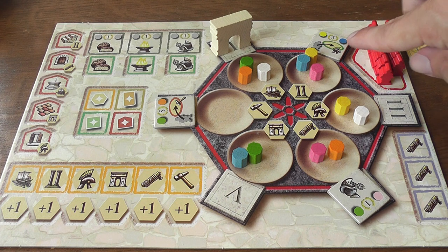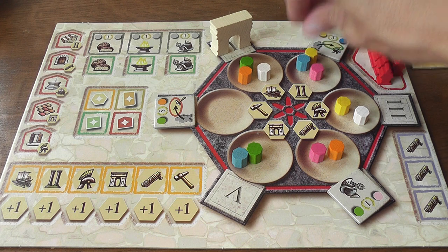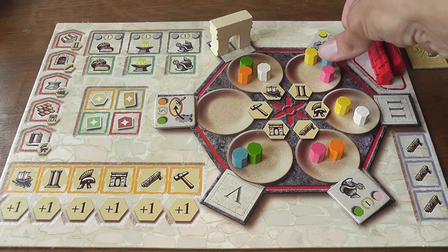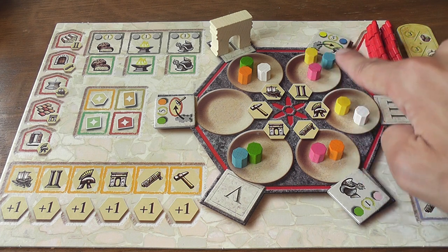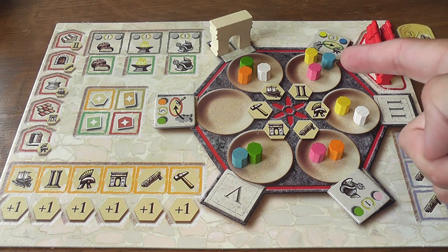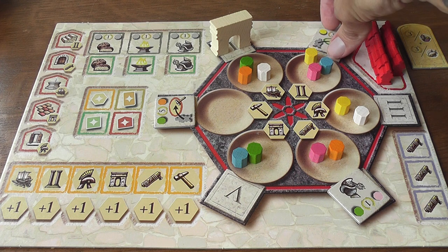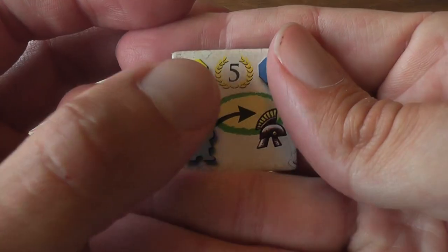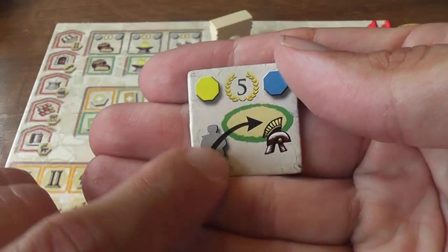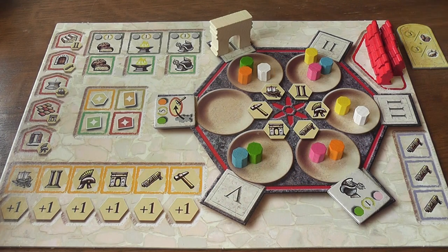Now, the cylinders in your active dish — after you moved your cylinders — may match the colors indicated on the Trajan tile that is there, if there is a Trajan tile. Like it happened here: yellow and light blue. If you manage to match the colors of a Trajan tile in your active dish, then you can pick up the tile, score the amount of victory points indicated on the tile, and get the benefit indicated by the illustration on the tile.